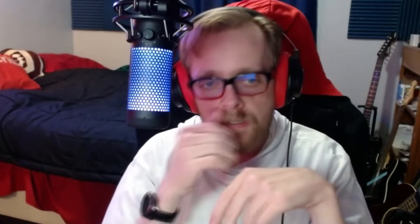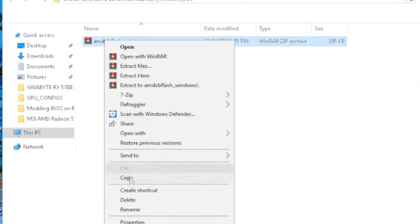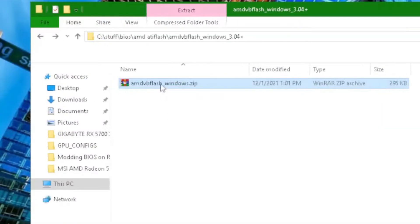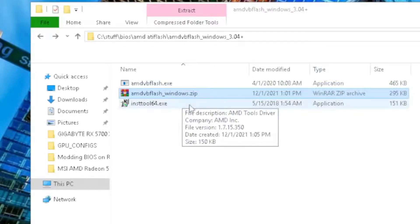Install the Red BIOS Editor like any normal program, and download the flash tool's zip file to a folder. Right-click the zip file, click Properties, and then unblock it by checking that box and hit OK — otherwise when you unzip the files they'll all be blocked. I use WinRAR when I unzip things, but Windows can unzip things natively.